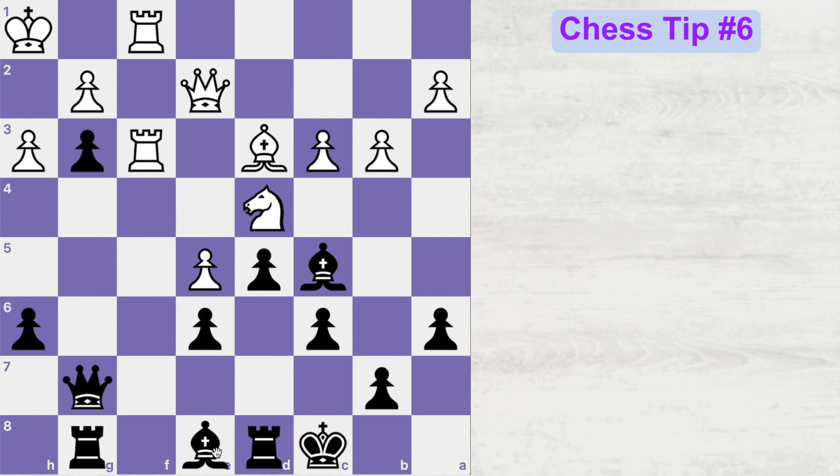I know most of you would have thought of bishop to h5, double attacking this rook and the queen over here. Technically we are pinning white's rook and gonna win material anyway. But if you make the mistake of playing bishop to h5, then your opponent will counter attack with knight takes e6, thereby forking your pieces.